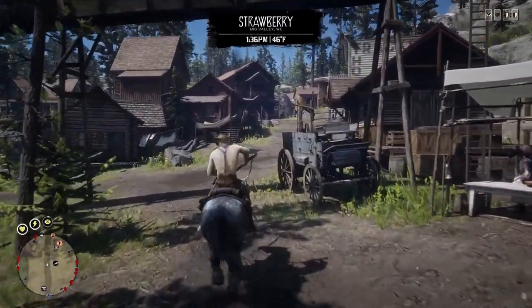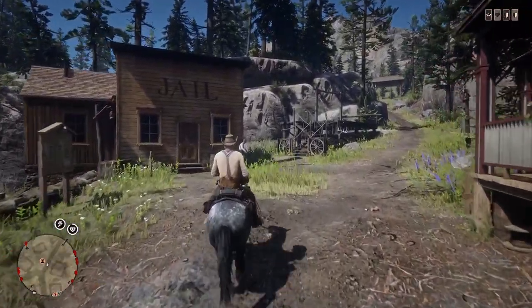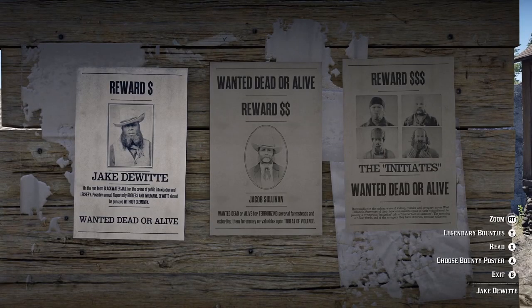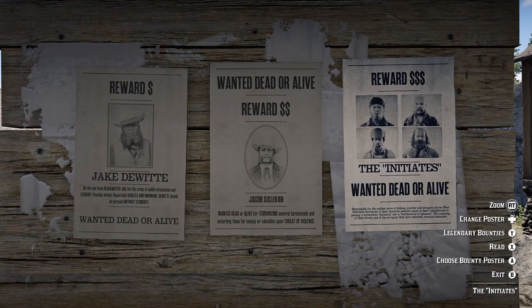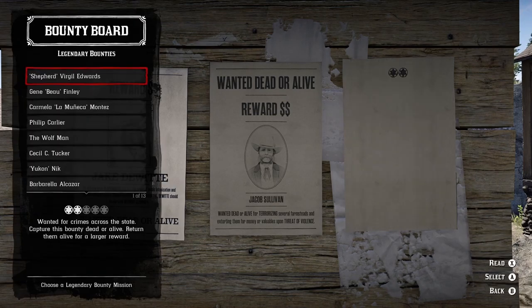I'm in Strawberry right now — there's a Bounty Board up here by the jail. You'll find Bounty Boards across the whole map; they're not hard to find. Usually where there's a post office there's one, and one in every town, plus there are icons on the map you can look for. On the Bounty Board when you go up to it your first time, you're going to see three posters: the one on the left with the $1 symbol is the least difficulty, the one on the right with $3 signs is the hardest. The one in the middle is mid-range. For the most difficult one, you can cycle through — there's four — you can either pick up four people or one person.